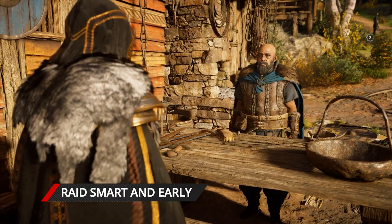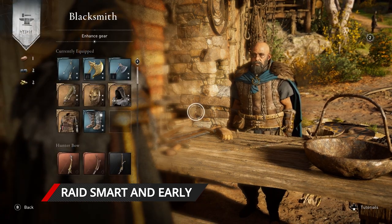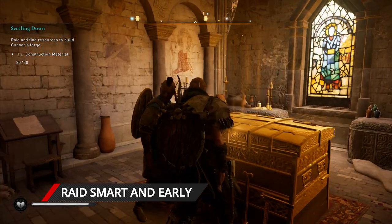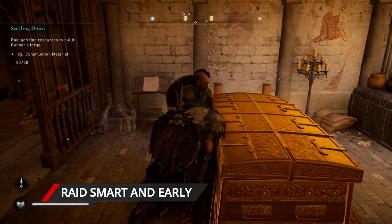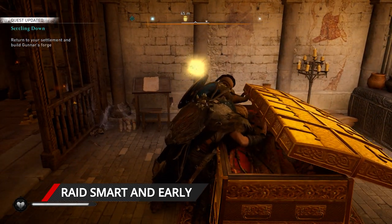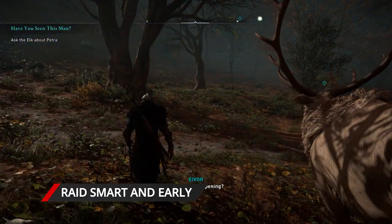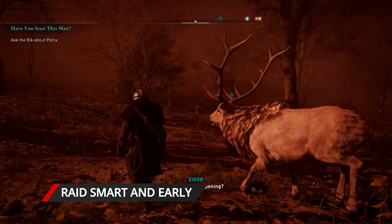As soon as you arrive in England, you'll set up your camp and start the main questline. However, it's worth raiding as much as you can before getting stuck in. This way, you can acquire the supplies to unlock important settlement buildings. Construction reveals the game's most fun features, like Raider's Contracts, Legendary Animals, The Order of the Ancients, and more.